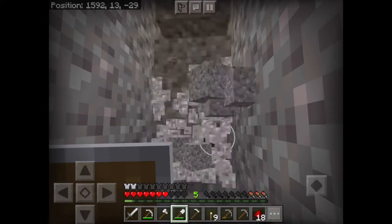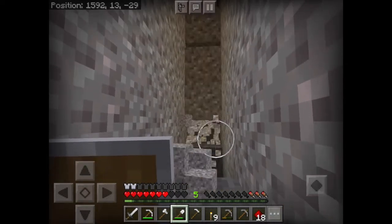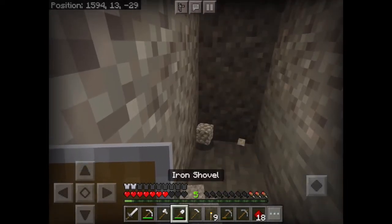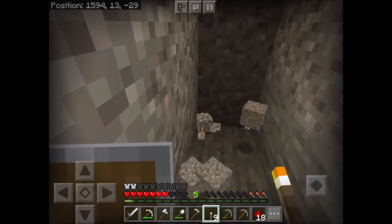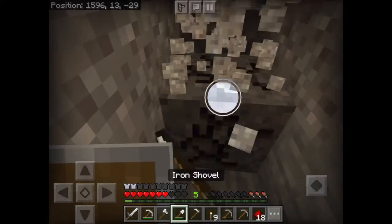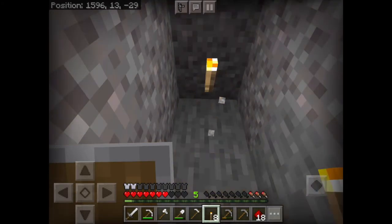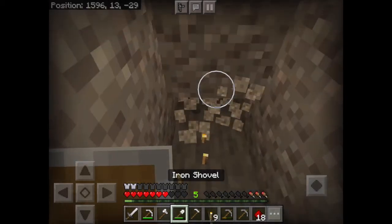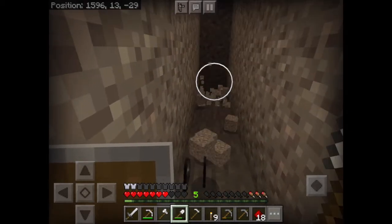Gravel is so annoying. In Minecraft there are a few different falling blocks — blocks that fall, the name is pretty self-explanatory. One of the tricks for mining them is you've got to break the bottom one and put a torch underneath the next one, because when a falling block falls on a torch it breaks into drops.